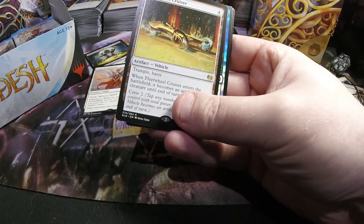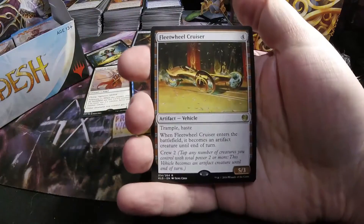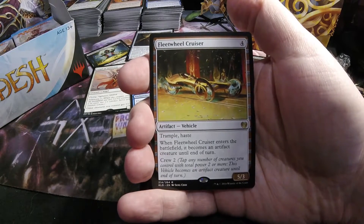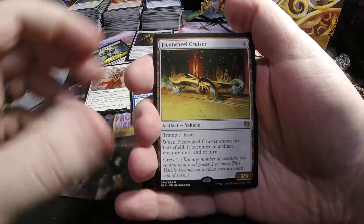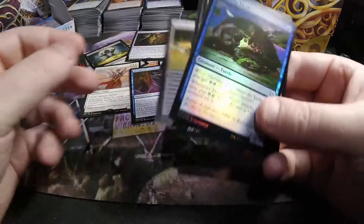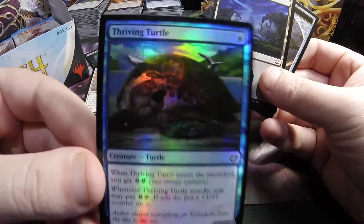We have a Fleetwheel Cruiser for the rare — a four-drop vehicle, six-three, with trample and haste. It also becomes an artifact creature when it first comes out. Beyond that it's crew two. We also have a foil Thriving Turtle.